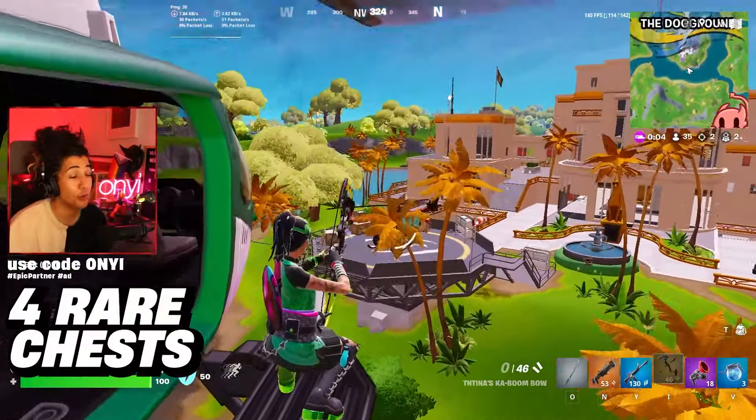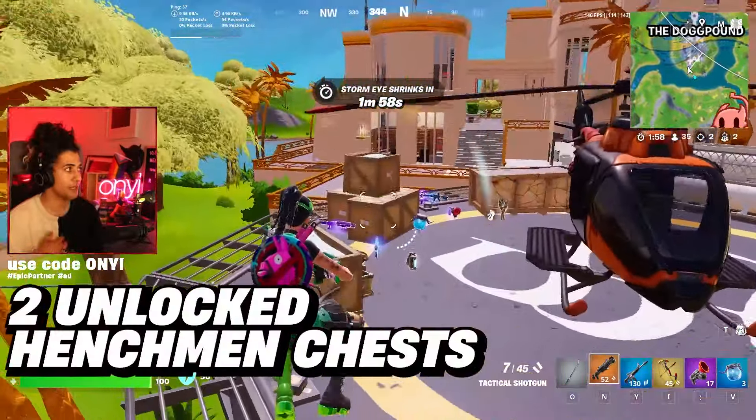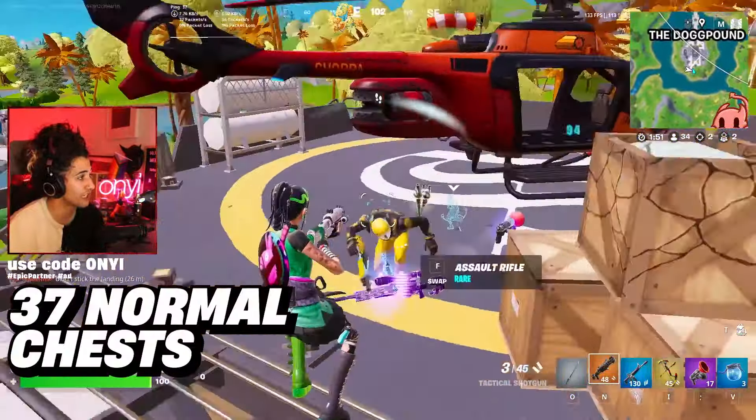Moving into the rig - we have four rare chests that spawn here, a total of three locked henchmen chests, and a total of two unlocked henchmen chests. Remember these henchmen chests are the same as rare chests - so a really good spot to land for all of that loot. In terms of total chests here, we have 37.